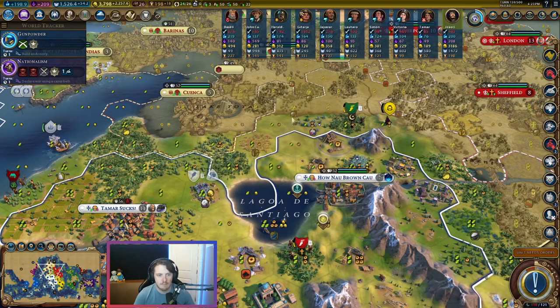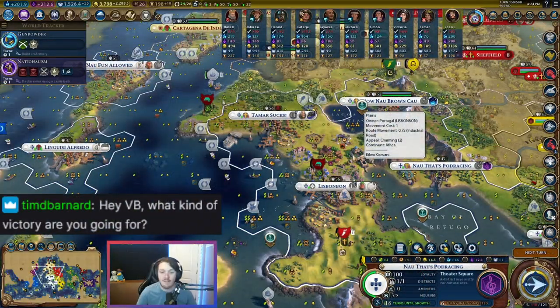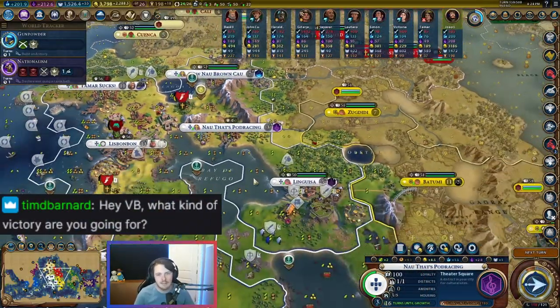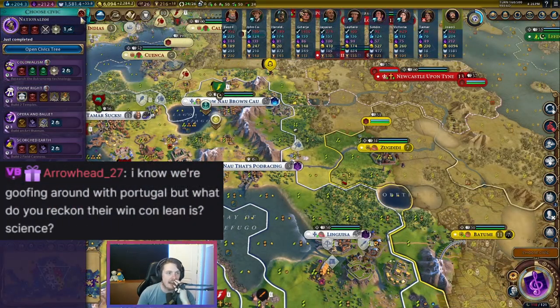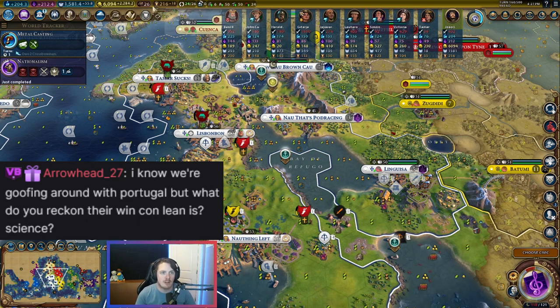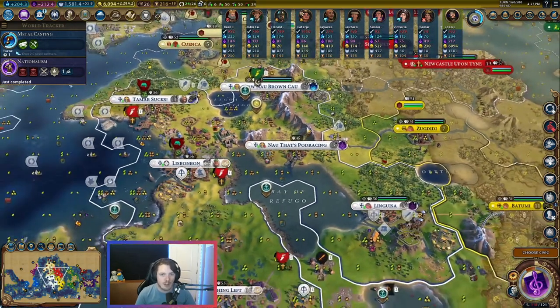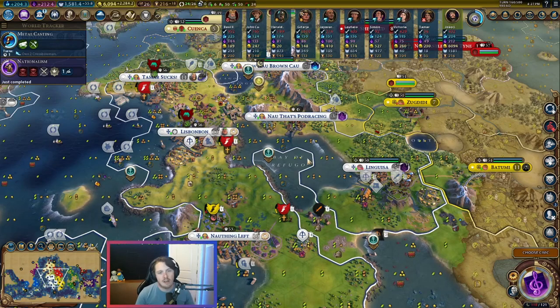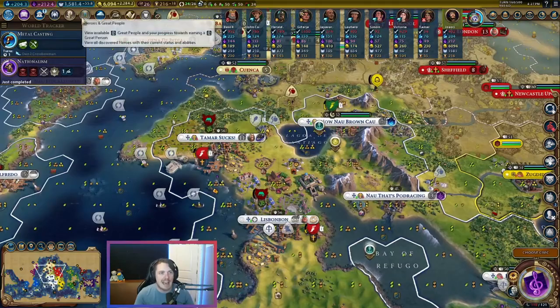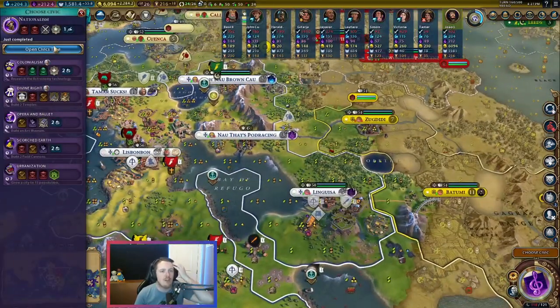Let me farm triangle this — got a farm triangle here that's going strong, although I do want to build something on top of it. What kind of victory are we going for? Science, probably. We're going to blow some people up on the way. Culture actually goes in really well with Portugal because you want to be friendly with lots of people and you want to be sending them trade routes. When you're friendly with lots of people you can work up a bunch of diplo score to sell for gold or manipulate the Congress into giving you diplo points.